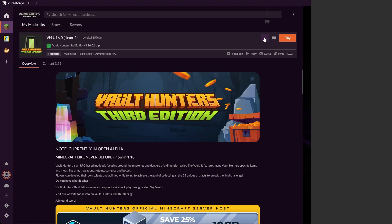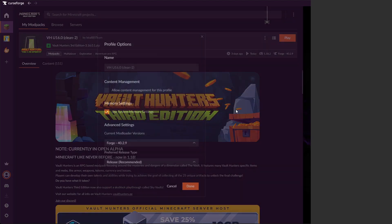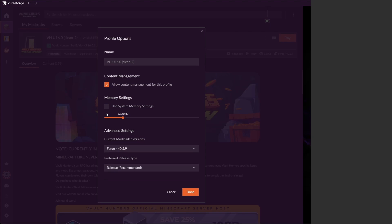We're going to go over here to the kebab and click that, and scroll down until we find Profile Options and click there. This is going to bring up a new menu. First thing we want to do is turn on Allow Content Management for this Profile. Second thing we want to do is turn off Use System Memory Settings, so you can set exactly how much memory is being allocated to Vault Hunters. Recommended is around 12 gigs, but your mileage may vary.